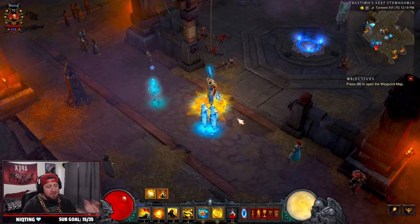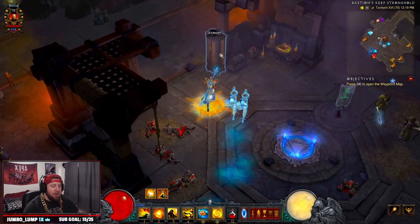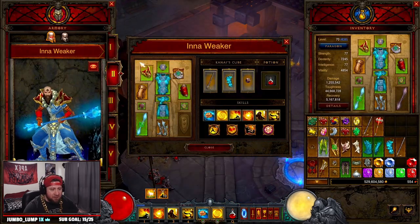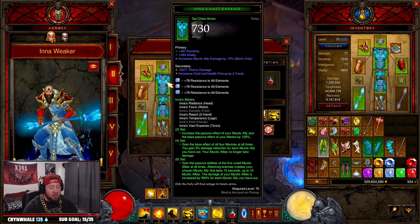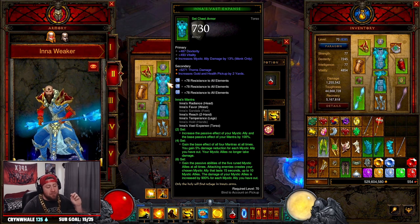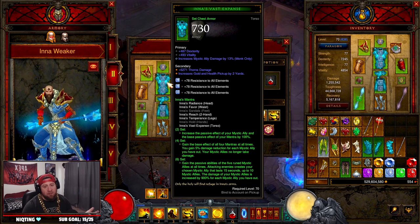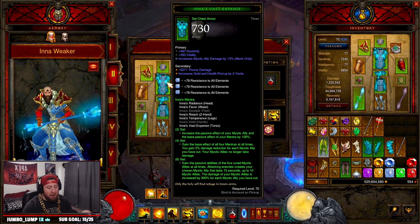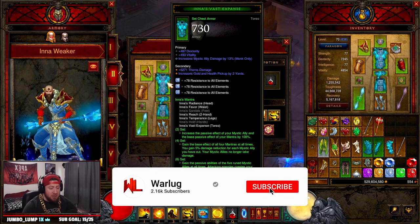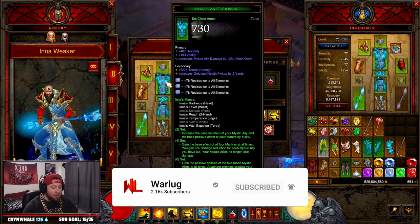What's up guys, War here, and today I wanted to take a look at the Inna's Monk build in the PTR for Season 27. I'm calling it 'Inna Weaker' because nothing has really changed about the build except the Wave of Mystic Allies damage has decreased from 3,000% per ally to 900% per ally. It's a pretty big nerf, and that's the only thing that's really changed about the build.